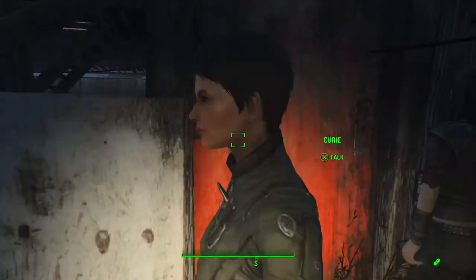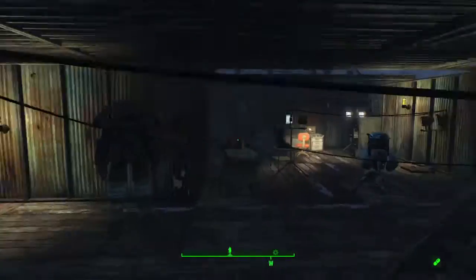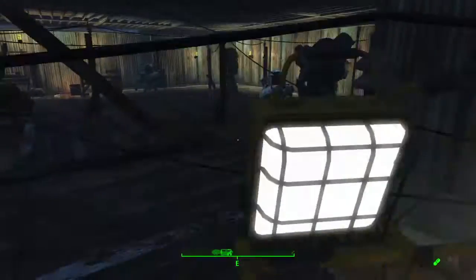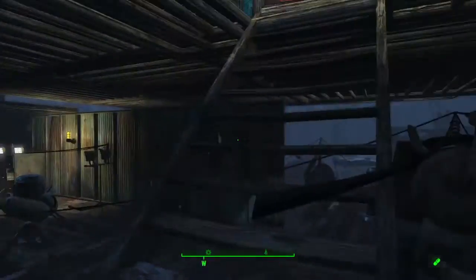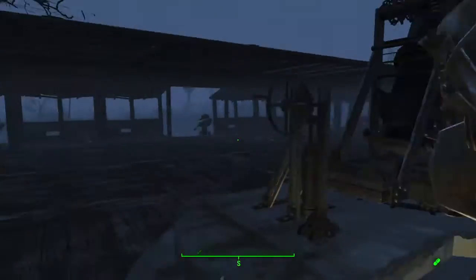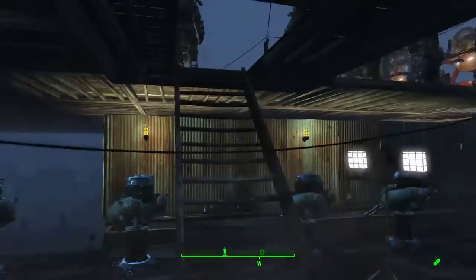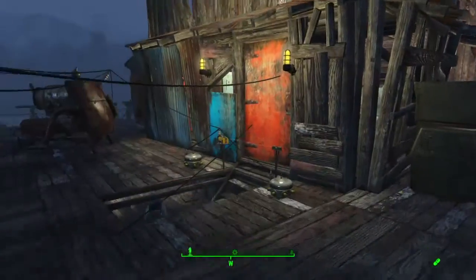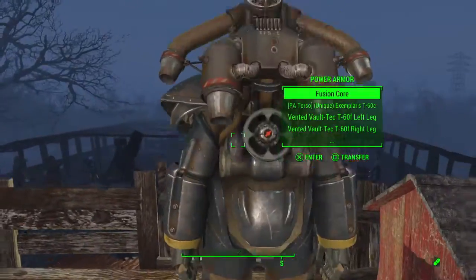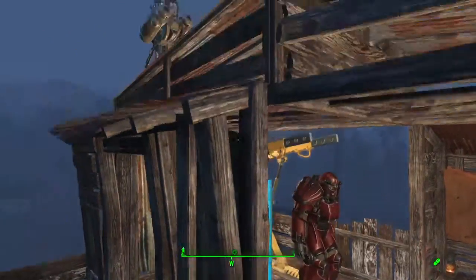My two power armor stations down here, my scavenging stations — let's get in here. The bed area for the settlers. Right here is my office. I got my computer here, my workshops. I got like three suits of power armor down here. I have collected every type of power armor in the game, so I have a lot of them up here. My artillery and this is the turret platform. This is my collage of T51 and T60 — I really like it. My Vault-Tec even has the Vault Boy headlamps.